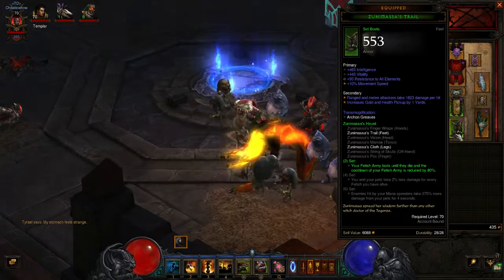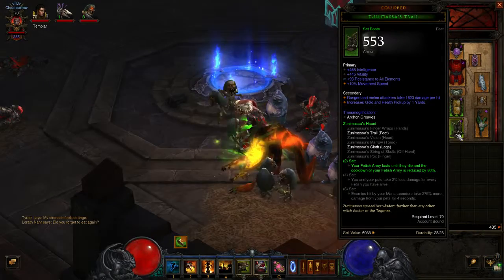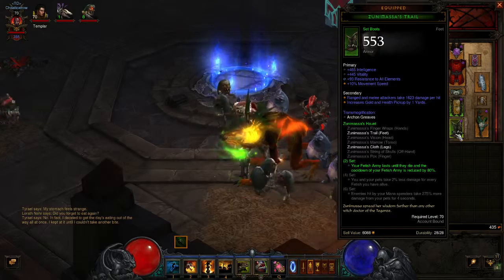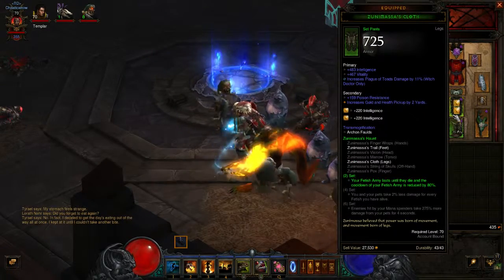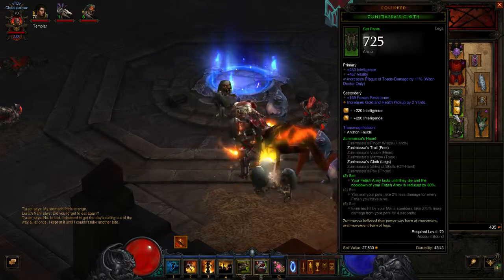On your boots you want Zunimassa's Trail with anything you like — Intelligence, Vitality, whatever. On your legs you want Zunimassa's as well, with increased Plague of Toads damage.